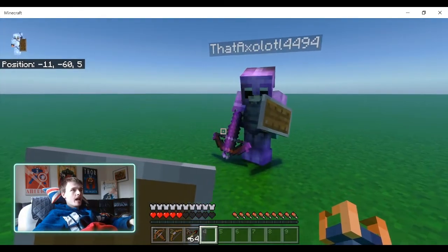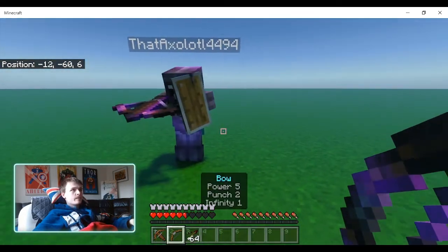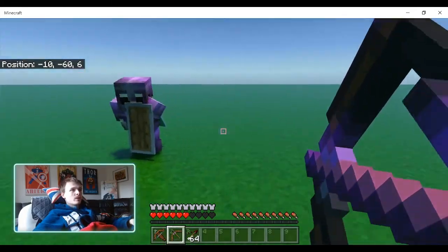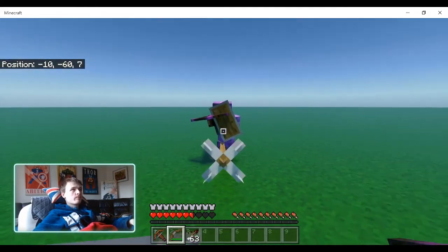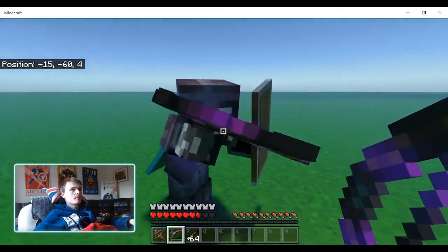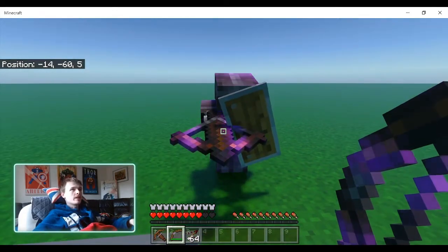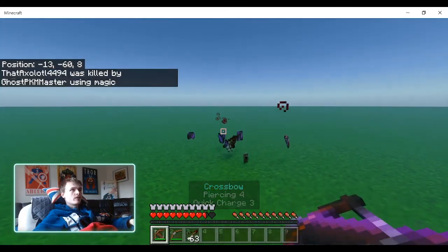Okay, so that was a little bit unexpected. What I expected to happen is that a regular bow would just flink off the shield. Oh, it sort of does - it flinks off the shield but still does damage to you, so that might be a glitch. I cannot confirm nor deny that. Where I was expecting the piercing crossbow to just go straight through because of the piercing effect.